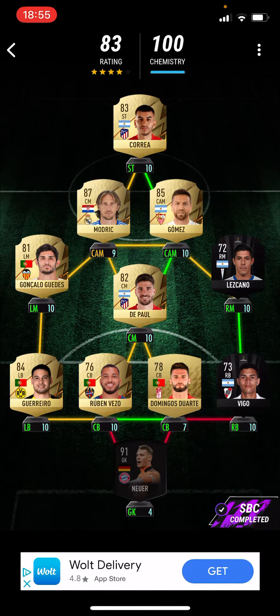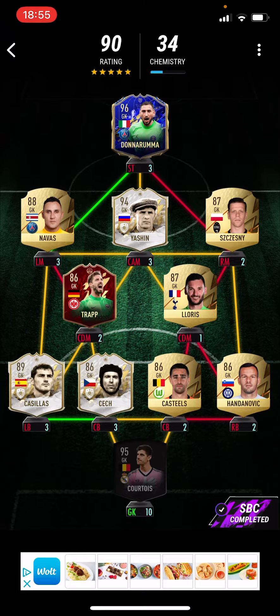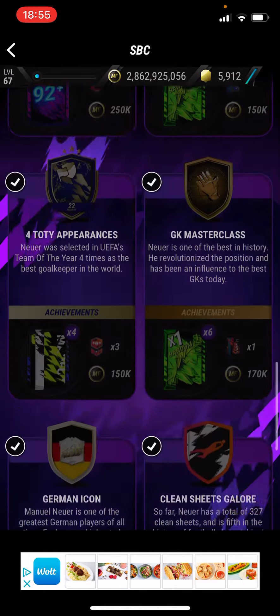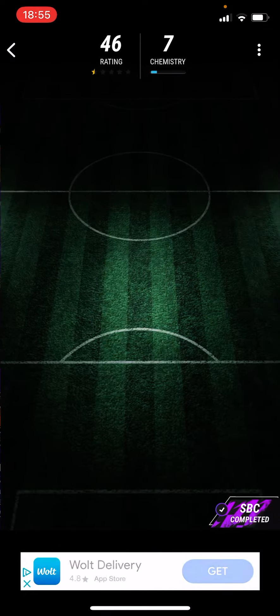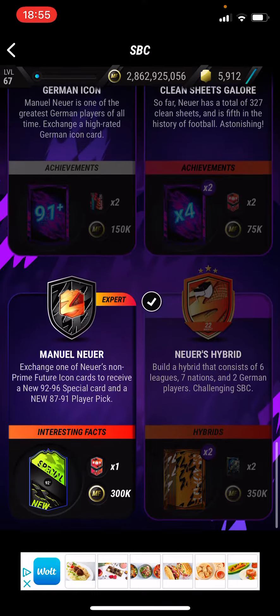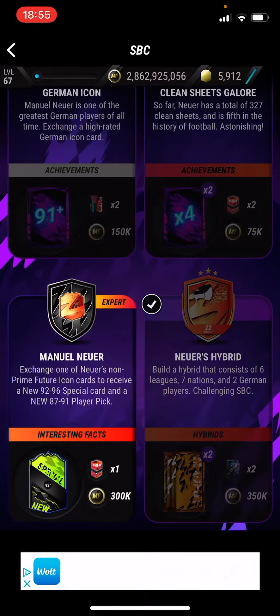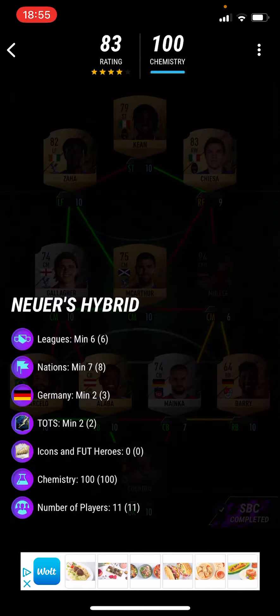For the Team of the Year appearance, it's pretty simple — you just put a Neuer in there. Surround Modric with LaLiga players. This one, again, just use whatever you have the most of. German icon — use whatever icon you have. Clean sheets guy, just use these guys. Then the Manuel Neuer slot, just put whatever Neuer you have. If you have a Neuer already, that's crazy. This one is pretty simple as well — I did this one by myself.